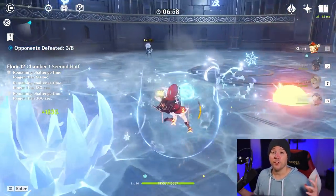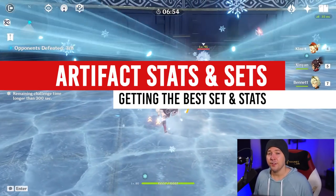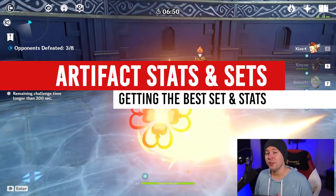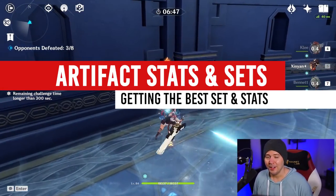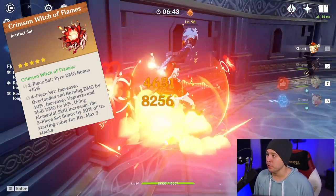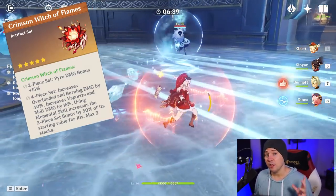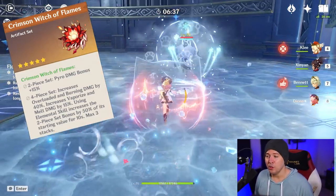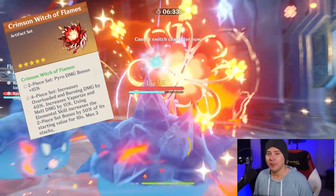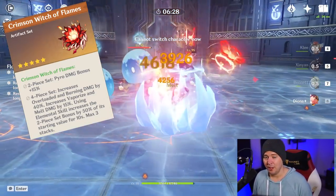When it comes to artifact selection, if you're using vaporize or melt elemental reactions with your Klee and she's the one activating them, go no further than the Crimson Witch of Flames set. Not only does it increase pyro damage, which is the entirety of Klee's damage, it also increases the bonus damage of vaporize and melt. You'll also be able to get some stacking pyro damage bonus from using her elemental skill.